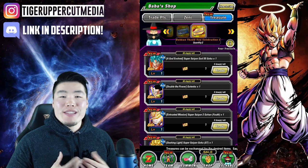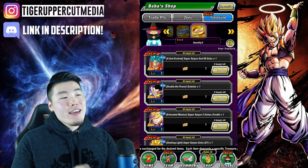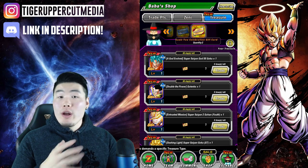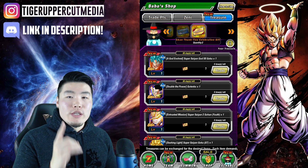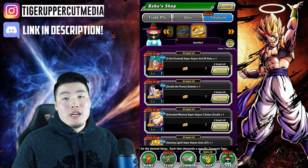What's going on guys? I'm Tiger with Tiger Uppercut Media, back with another Dokkan Battle video. Today we're talking about the brand new thank you tickets, or gift cards, or whatever you want to call them, that we just got on Global. The way these work is that every single ticket you get can be exchanged for one unit from a pool of 77 SSRs available in the Baba Shop.